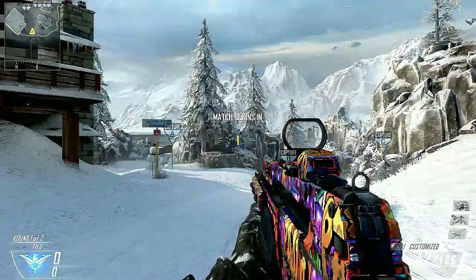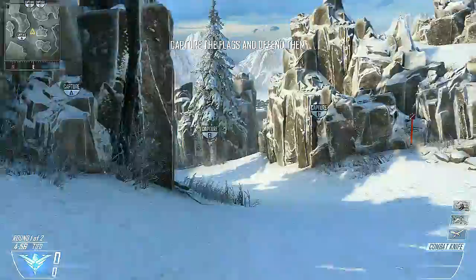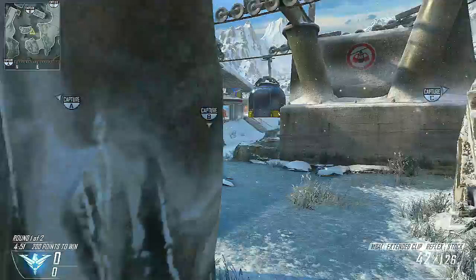Hey, what's up guys, Oz here. This is episode number two of Opening Routes, starting with Downhill on the A flag. When you start at a flag, always skip the flag. I like to pull out the knife — it's a little bit faster. You want to go straight to B.